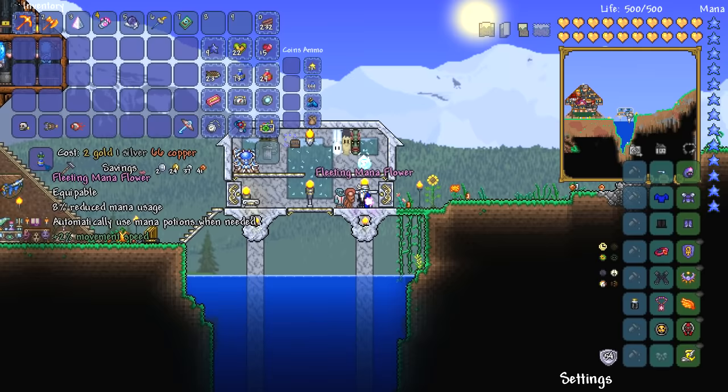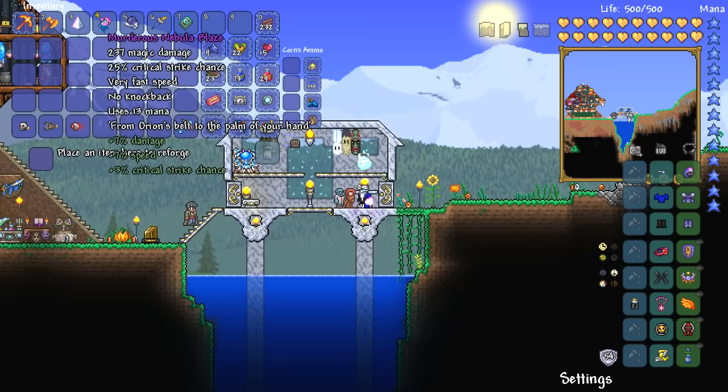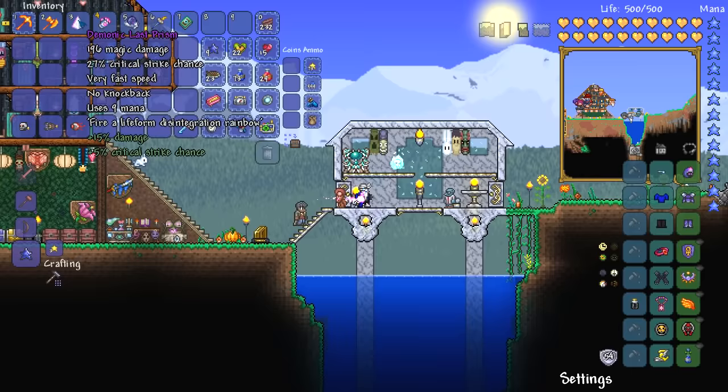It's a total of 90% increased damage — wait, my bad. I was like, what the hell, that seems a bit extortionate. There we go, Menacing on that as well. So we're going from 196 damage up to... oh, they're both Menacing, that's why. We've got some lesser mana usage as well, which is kind of awesome. 10 mana, 15 mana — and if we put that on it's 9 and 13. Nice, I like it a lot.